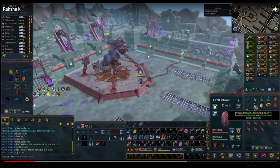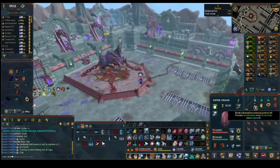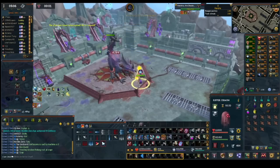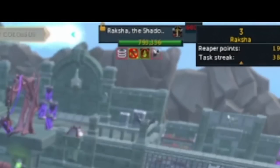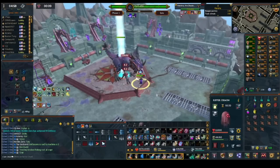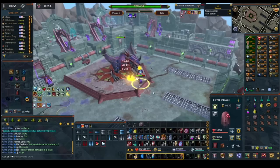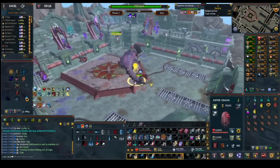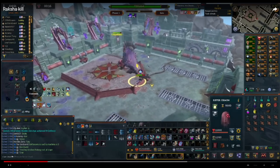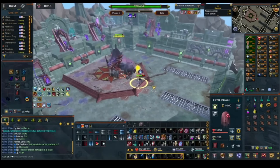Great to see — straight away you start off with smoke cloud, then sunshine and an adrenaline potion. Brilliant to see. You sunshine, smoke cloud, and then a vuln bomb too. You clicked on the bar, target works great, and your prayer flicking is absolutely great. Soul split into range, then into the melee one — beautiful. Your prayer flicks seem pretty great. You used omnipower there, and you do have the zuk cape — perfect.